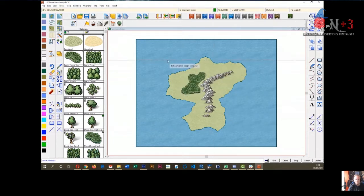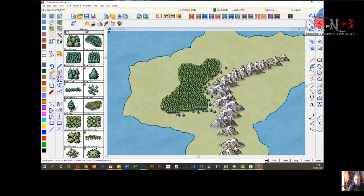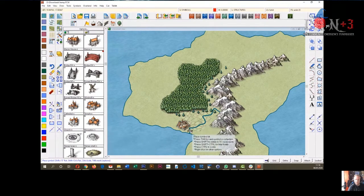I add a forest — use the forest tool to outline the area, right-click to finish. I zoom in and can add individual tree symbols and scatter them along the edges. Then I go to a river, choose a river symbol tool, draw a river and attach it to the coast. I add a bit of farmland background texture, load symbols for structures, add a town, a bridge across the river, and a manor house in the mountains.